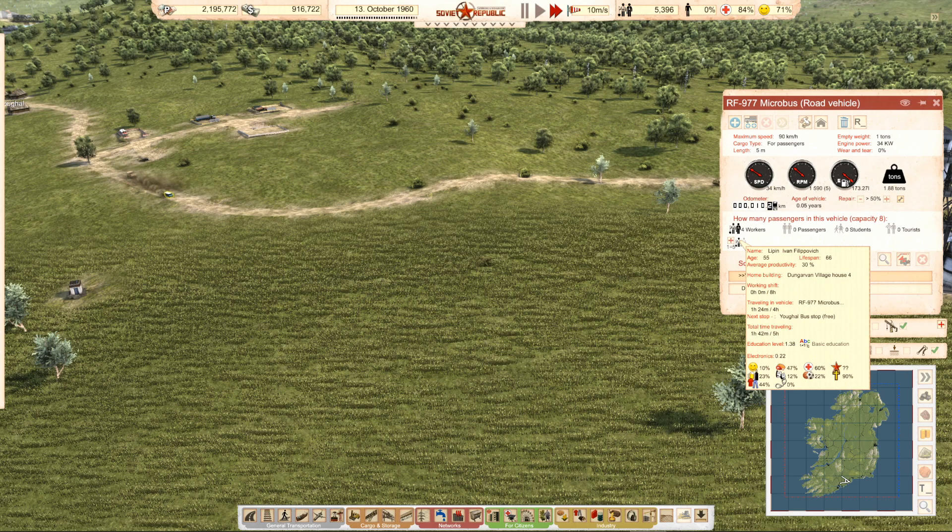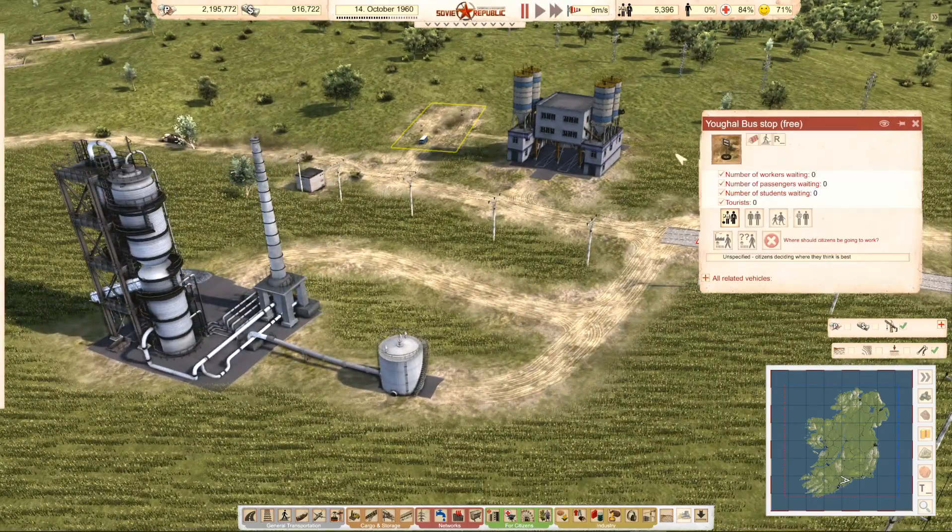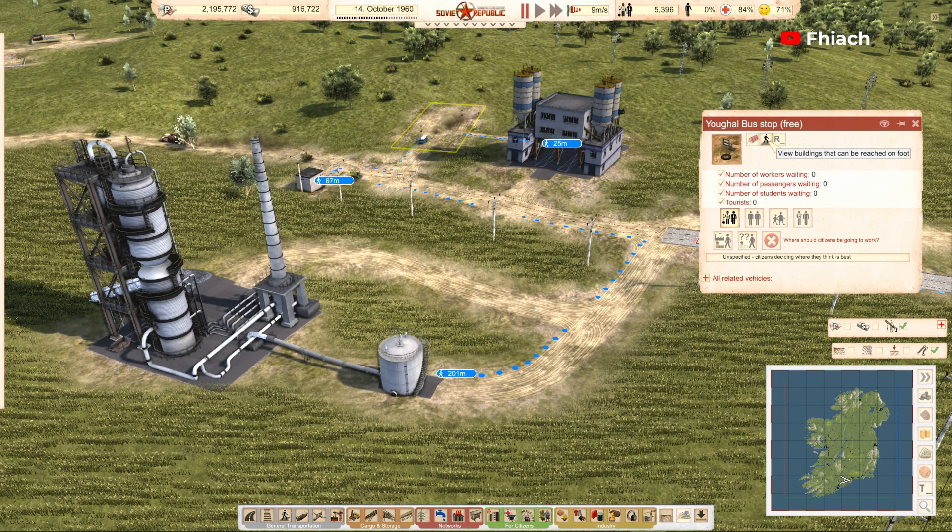You would put people on a bus that go whatever distance to about there, and then they disappear. It's like, come on.